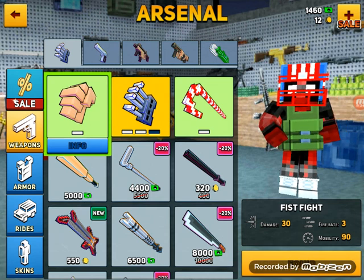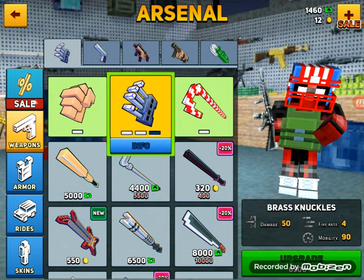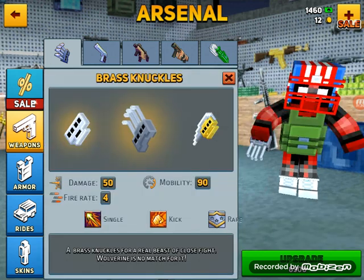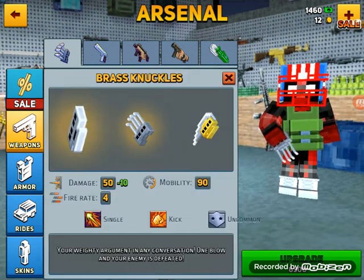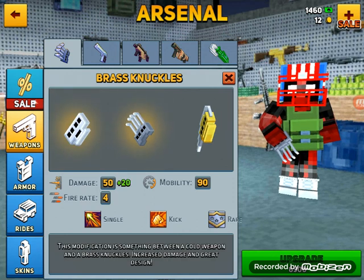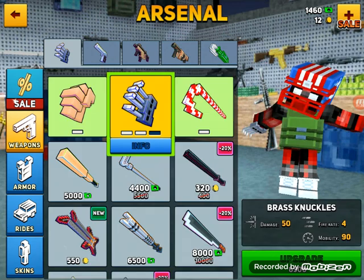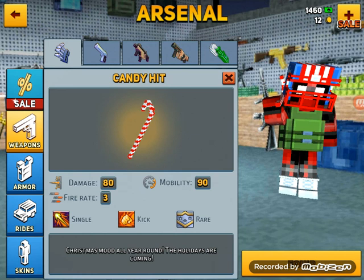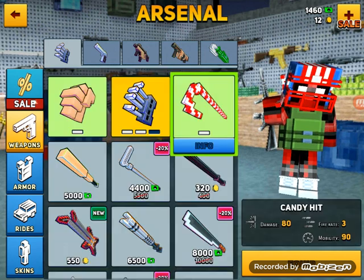Now we're going to go through what you can get on Blocky City Wars. First, you have your fist — regular fist. You have brass knuckles; mine are the upgraded version. You can have them like this, then upgrade to that, then upgrade to that. And then there's the candy hit, which is basically a candy cane — more for the winter version — but it doesn't upgrade, it just stays like that.